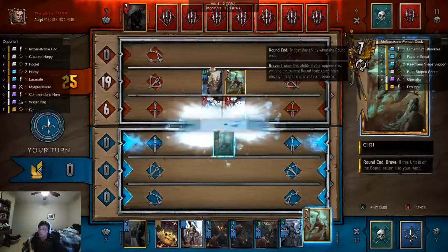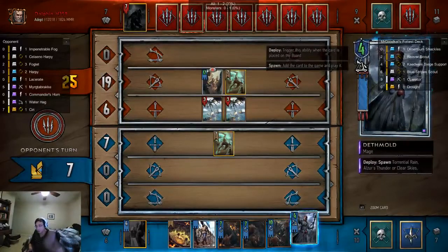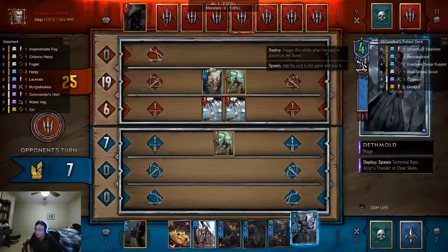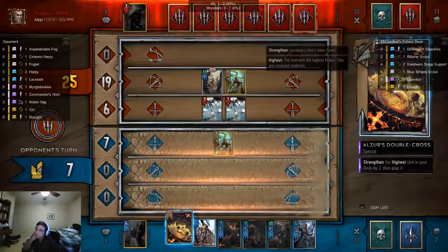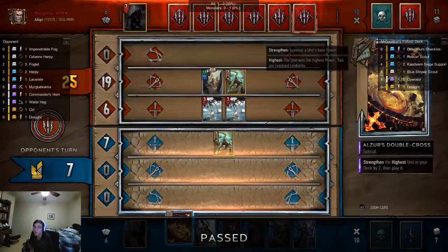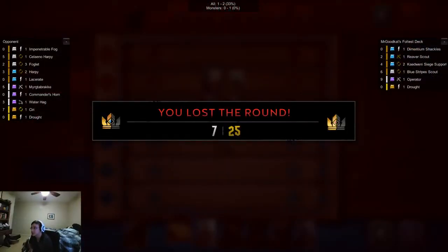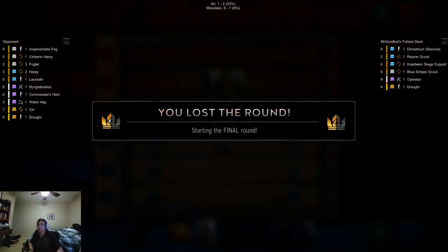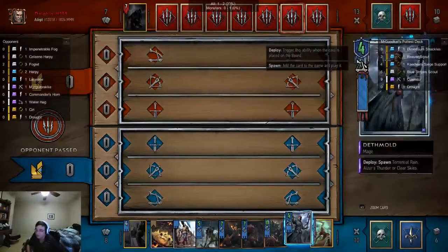We're probably going to use Azure's Double Cross — should we use it in the last round or in this round? Because Azure's Double Cross is so many points. He used a gold card — I don't care. I'm gonna pass now. We have an answer to gold cards. Let's see what card we get as our last card. Yeah, that's a fun card. We're gonna keep all these cards.